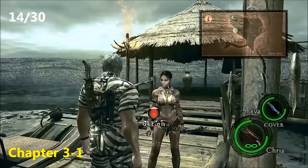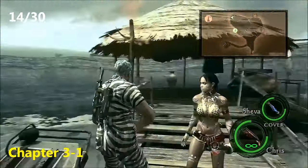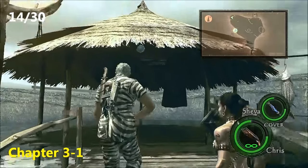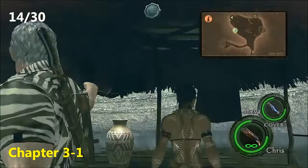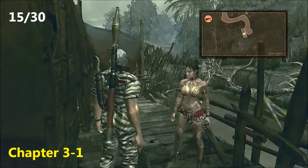Now for the fourteenth emblem, we're in the very top left corner of the map — the northwest corner. You're going to come to this little area, and as soon as you walk up these stairs, you will see right there shining is the fourteenth BSAA emblem.